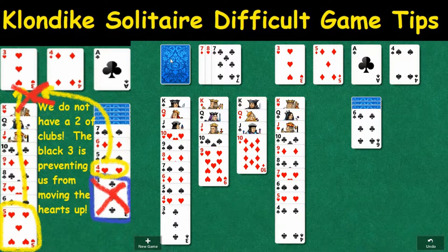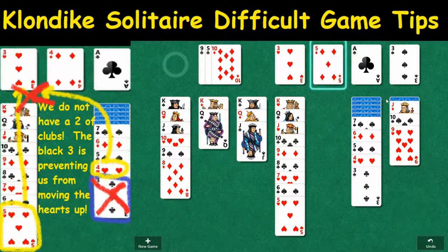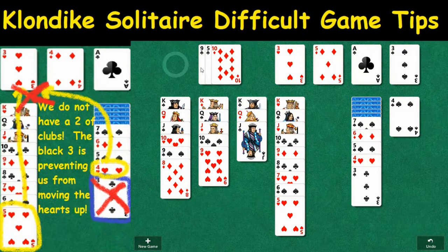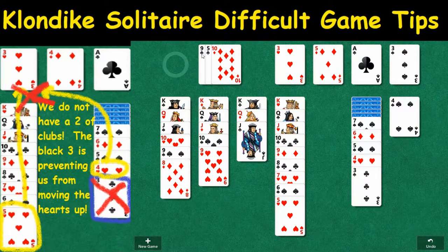At this stage it becomes clear that we have a problem. If you see in the left side of the screen, the three of clubs is basically blocking moves we can make with the hearts and bottlenecking how we can manipulate the cards. The real question you have to ask when you have a card such as the three of clubs blocking your moves is: did the three of clubs come from one of the columns or did it come from the draw pile? Because if it came from the draw pile, we can possibly fix it. If it came from one of the columns, it's pretty much game over and there's no way of solving it.